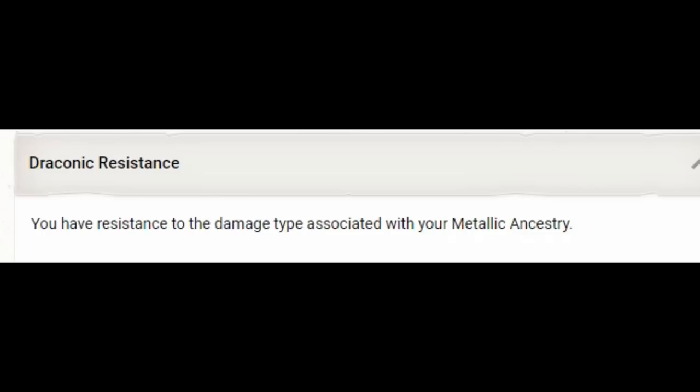We also get resistance to a damage type based on our dragon ancestry — the Fizbin Dragonborn options include basically all energy types, poison, force, psychic, and more. Any of the Fizbin Dragonborn variants work for this build. I've chosen gold dragon, but gem Dragonborn, which can get flight, or chromatic both work fine. This does not work with the Player's Handbook Dragonborn — you must use one of the Fizbin variants.